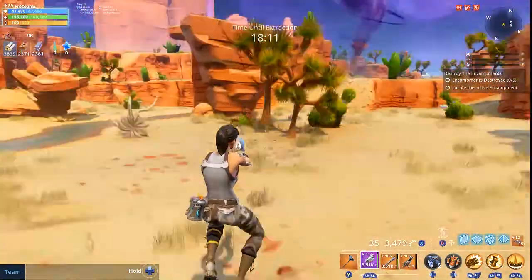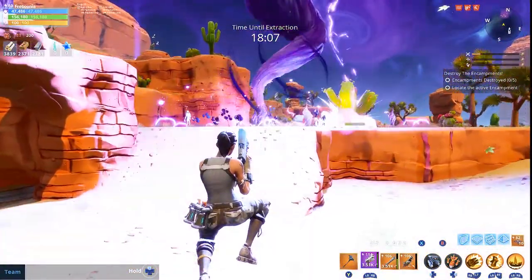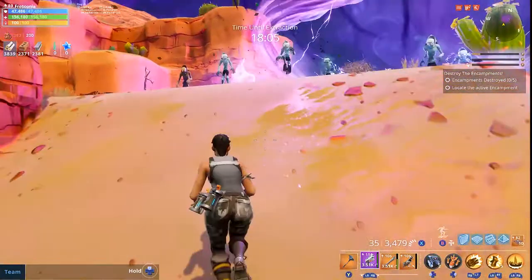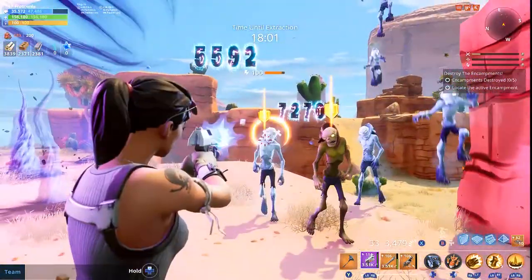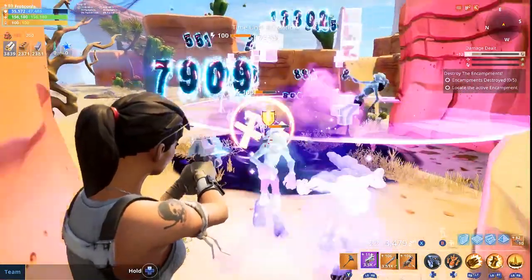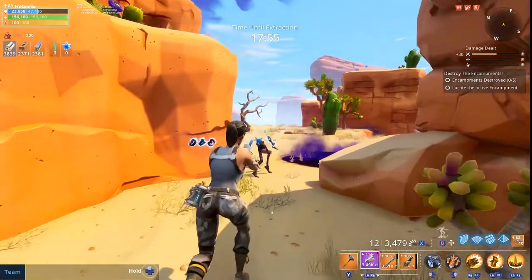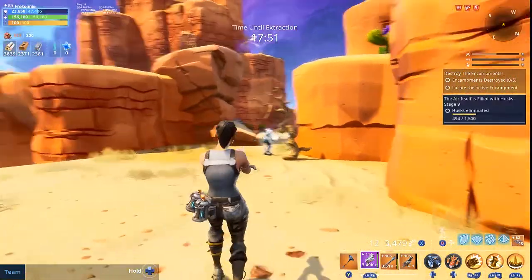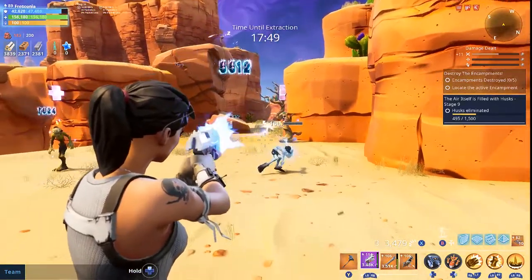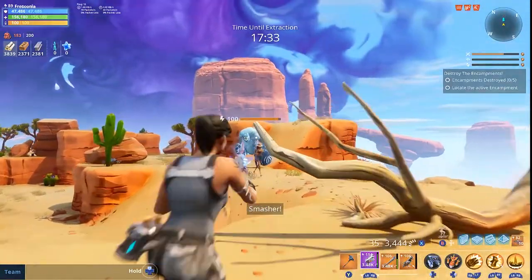I hit the wrong button and spawned at the beginning, so we're gonna go look for someone else. We got the little dudes right here — gonna take them out. Even at level 100 the little dudes aren't too bad. This gun is gonna shoot as fast as you can spam your trigger button or click your mouse.